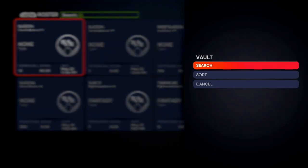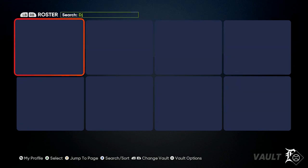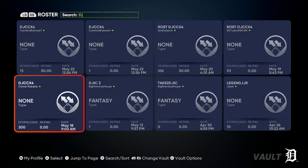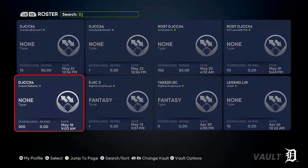The next one you're going to search is: make sure you are on Roster. To get on Roster, push RB at the top, or R1 or LB, so that it says Roster at the top. Then put DJ in the search. All these DJ CC X4 rosters are going to pop up. Always make sure you do one with a hundred or more downloads. Come down to the Commander Roberts one — that's the best one to use. That's the one I'm currently on, but a different version. Every few days it seems like they come in and take certain rosters out. Once you find it, click on it, push download, and save it under a name you can easily remember.